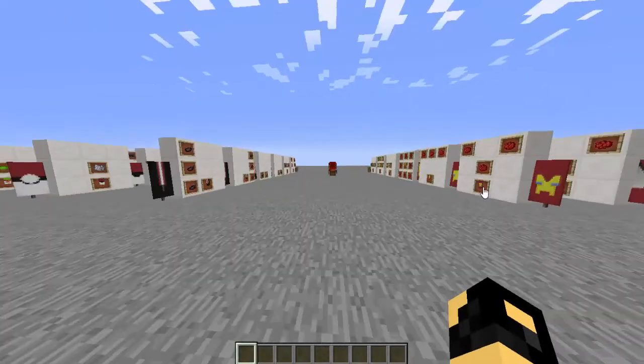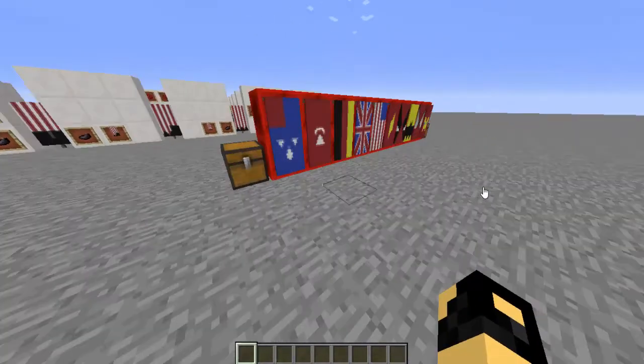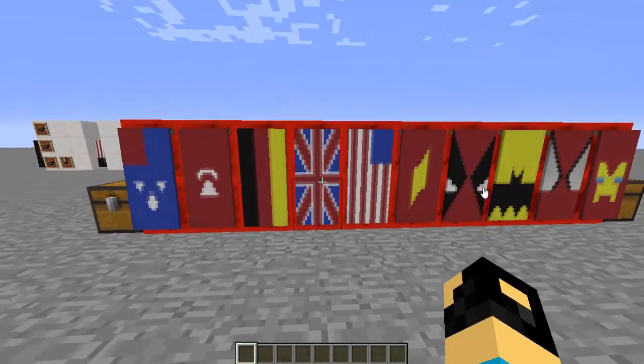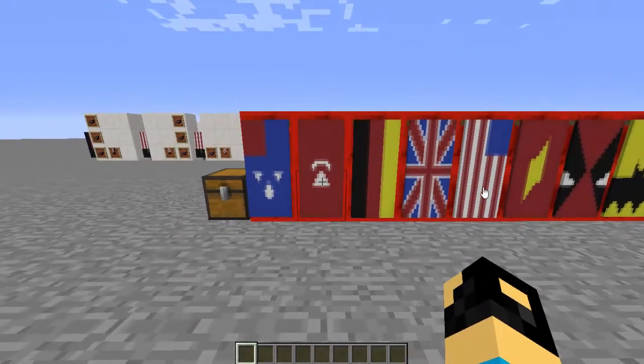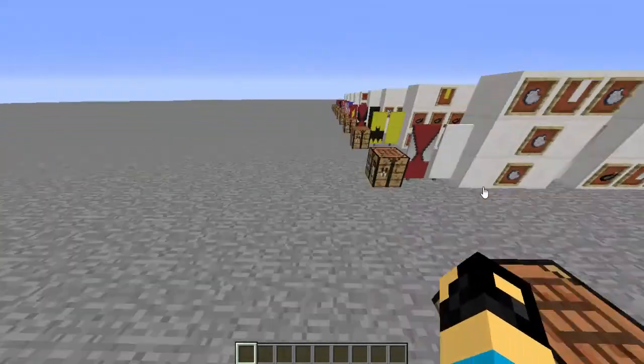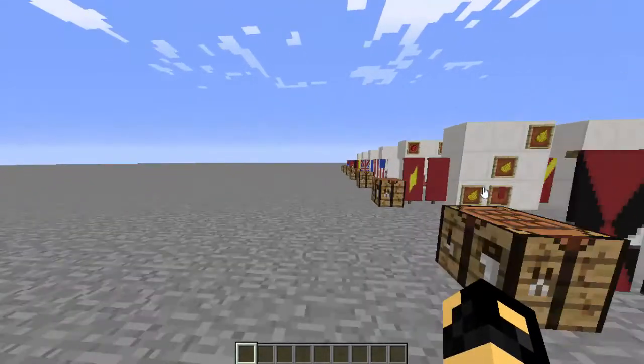So today, also requested — which was requested a little bit — we're going to do country flags. We're doing the American flag, the UK flag, the German flag, the Turkish flag, and the Australian flag. There will be links in the description to skip to any part you want.